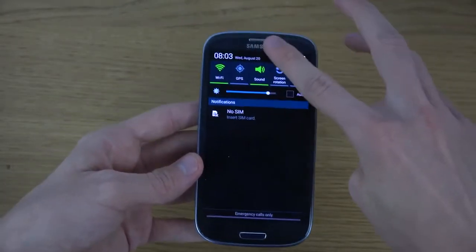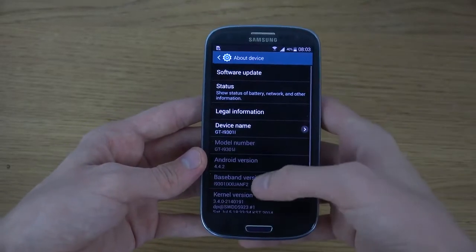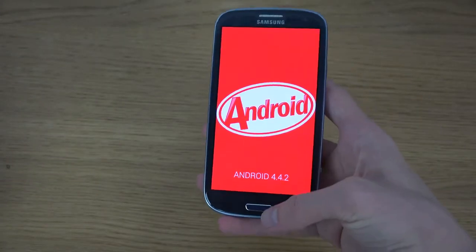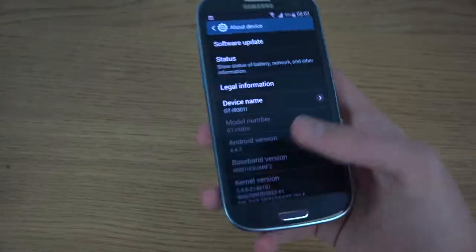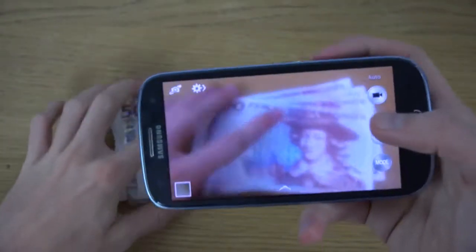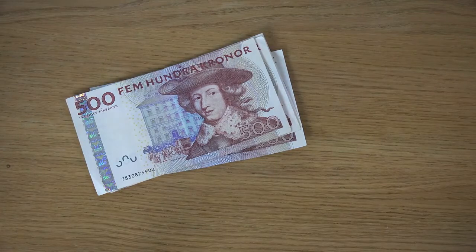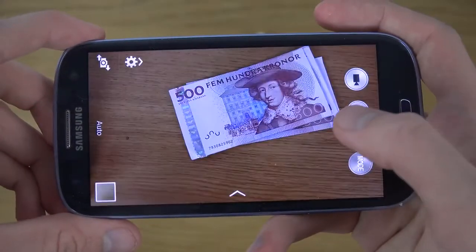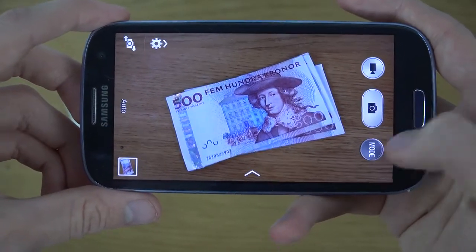There's nothing super wrong with it, but some Samsung Galaxy S3 devices in the US have also been getting the latest version of Android. It comes with Android 4.4.2, almost the latest version. Also, in the camera app, instead of having the Galaxy S5 UI, it comes with the Galaxy S4 UI, which is a little bit old.